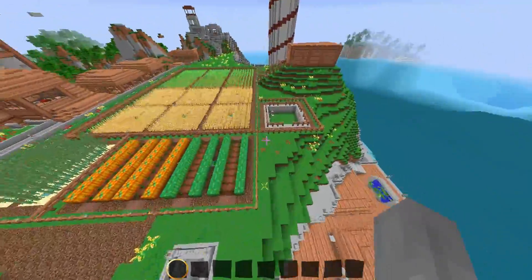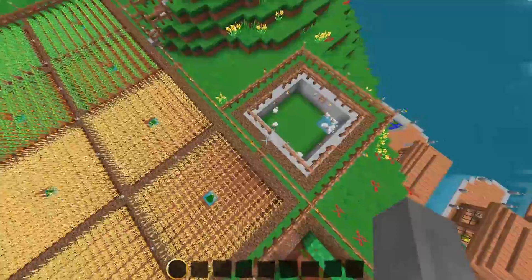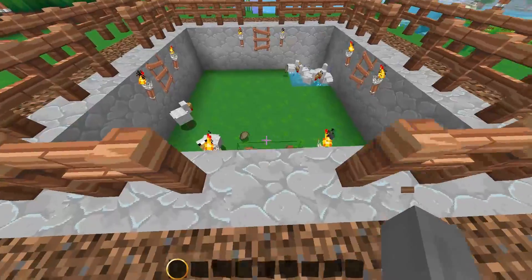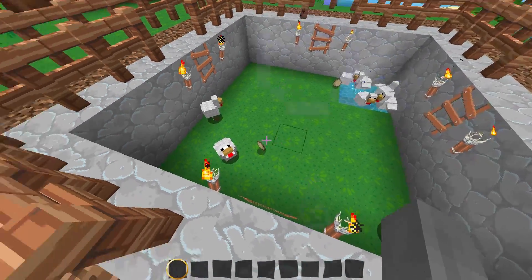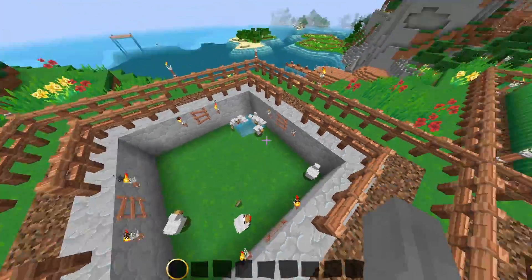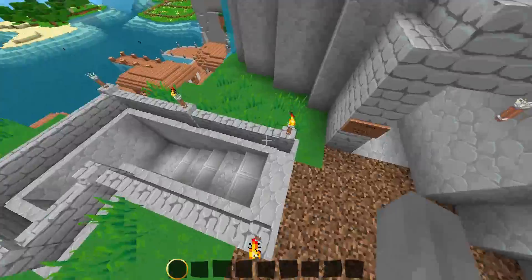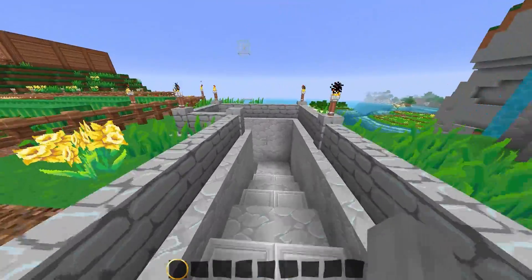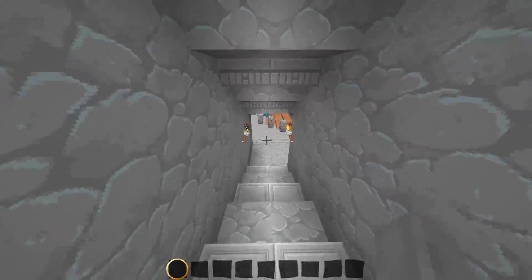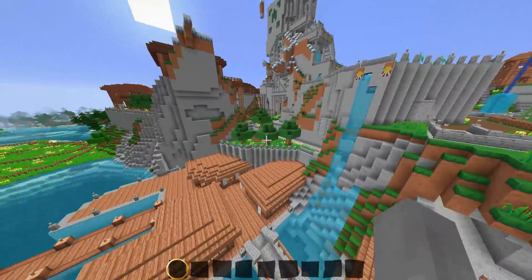So let's go to the ranch. We come down from this staircase which leads to the mine and all those places, and it goes into this ranch area with a bunch of animals. I'm still going to add a farmhouse to sort of store all the things that the animals produce, kind of like the farmhouse over there, but I haven't gotten around to that yet.